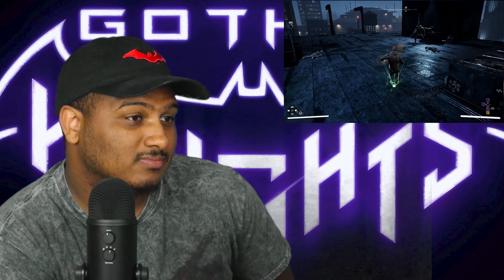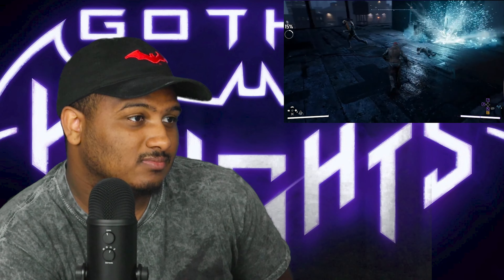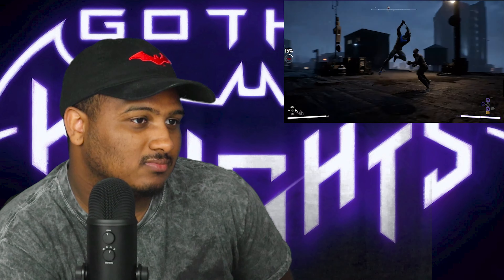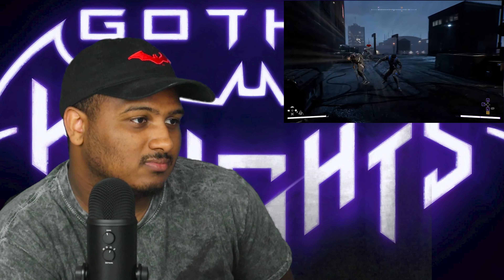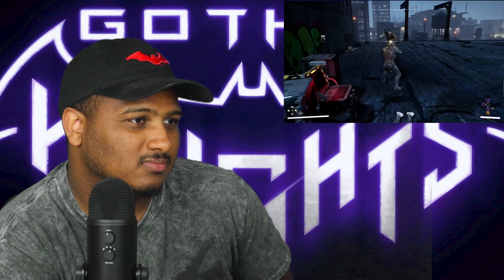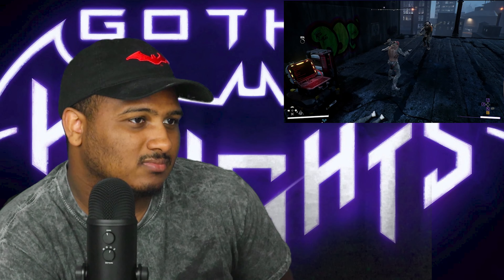While you can play the whole game solo, you can also protect Gotham in co-op with a friend. This is Red Hood. Red Hood gained new abilities after being resurrected by an assassin cult. Here, he uses Mystical Leap to move across the rooftop, springboarded by his own soul energy.